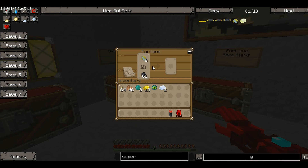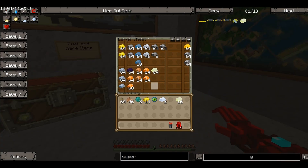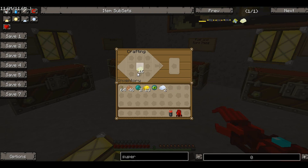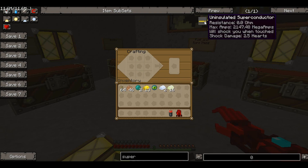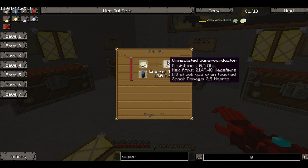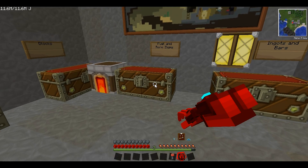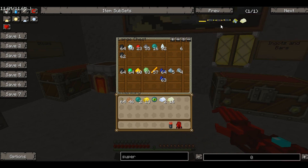When you smelt the superconductor dust it will make ingots - one dust makes four ingots, which is quite handy. I've already got quite a lot of ingots in this chest. To make the insulated wires it says you have to use a wire mill, and there's no other option. I did make a wire mill to test it out but it wouldn't work - it says you need 12 megawatts, I supplied that, and it just wouldn't make it. So unfortunately we can't actually make the wire right now.